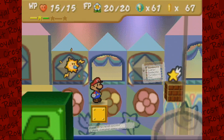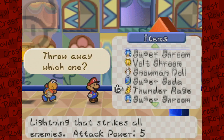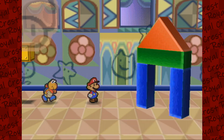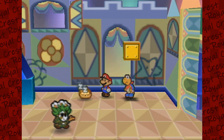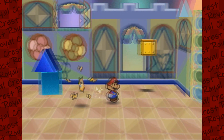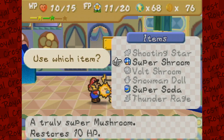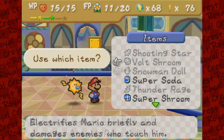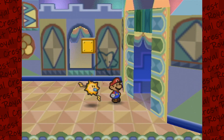And then we can use Kooper to hit that block to get what I believe is a Shooting Star — it hits all enemies, attack power 6, so it's even better than a Thunder Rage. I haven't really been using items too much. Another Sleepy Sheep, which we don't need. That was not a great battle, but we're back to Watt. I might just use a mushroom, even though I only have 5 HP to heal. I don't really have any FP-recovering items, so let's just keep going.